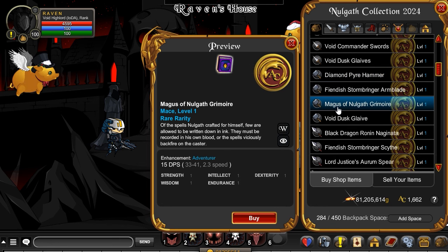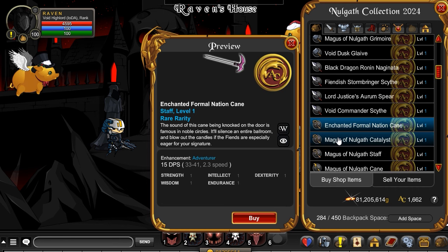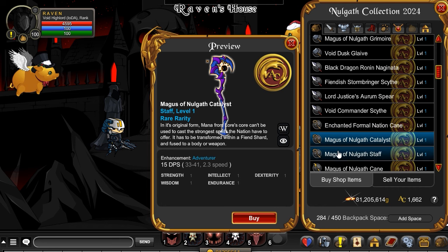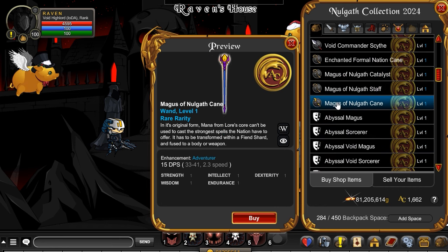The Magus of Nalgath Grimoire, a Naganata, Enchanted Formal Nation Kane, as well as the Magus of Cadillus and Nalgath Cadillus. You've got the Staff and the Kane.